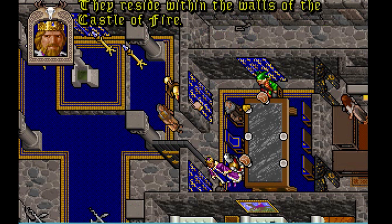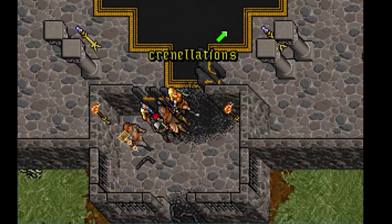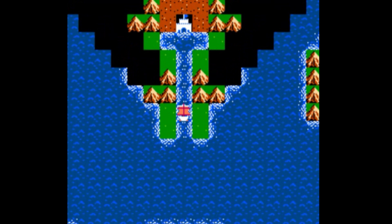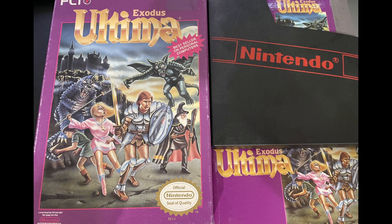The name sounded familiar. I rode my magic carpet to the mysterious Isle of Fire, and as I entered the ruins of an ancient castle, it all came back to me. This was the final castle from Ultima 3 Exodus. Exodus was my very first Ultima game, and I played the NES port by Pony Canyon.